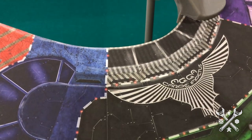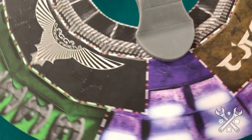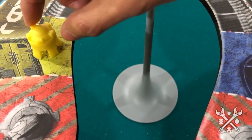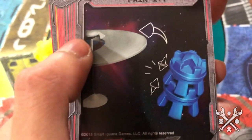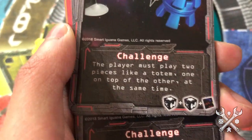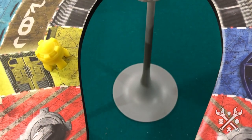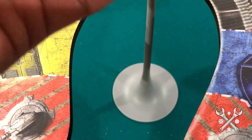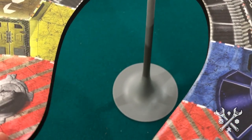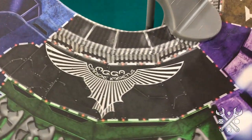It sounds pretty easy — all we need to do is match up this piece onto the yellow area. But as a take-that dexterity game, we have to make sure the board doesn't fall over after placing our piece, and every player around the table also has the opportunity to play a take-that card. For instance, someone could play a challenge where you have to place two pieces like a totem, one on top of the other at the same time, which makes things a lot hairier. There's also a specific card that forces you to spin the board before you place, which gets even crazier.